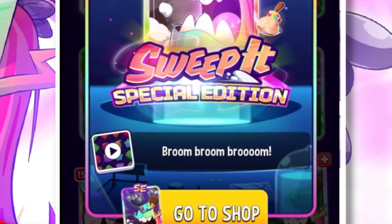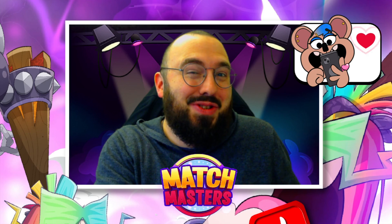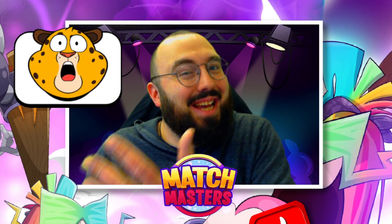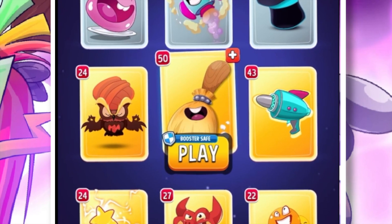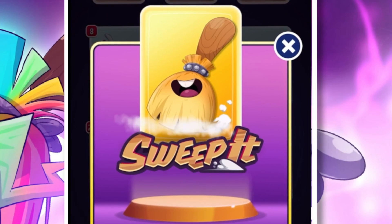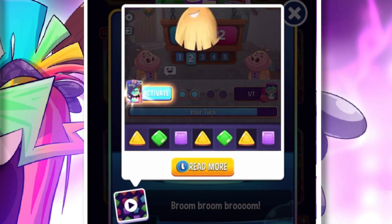First up, the new SE booster, Sweep It SE. I'm sure you've been having a lot of fun playing with the booster yourself or being matched up against it. Sweep It SE is, of course, based on the gold booster Sweep It, which has also had a facelift. The Sweep It broom has evolved into a new Rockstar broom.